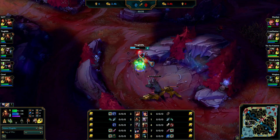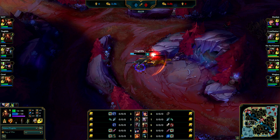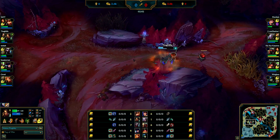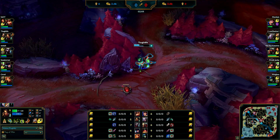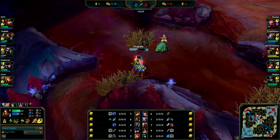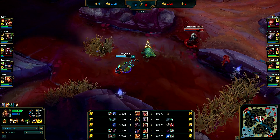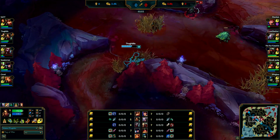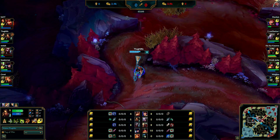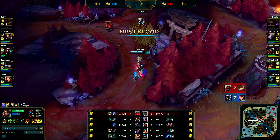I'm becoming pretty low in the jungle and I'm gonna decide to do the river crab to heal up some. Diana is also on this side of the map - didn't know that of course. She sees me and she's higher health than I am. She is level 2 though, so if I hit a spear I could have went in. But I didn't, so I'm just gonna clear.